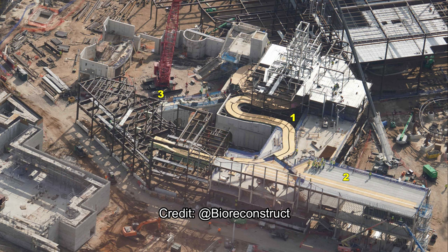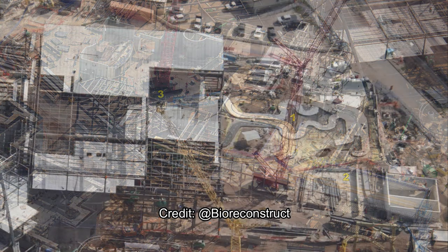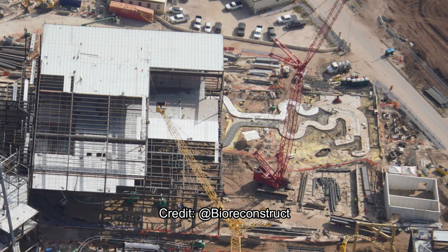The part where number one is will actually be the ending scene. You can kind of see the pyramid starting to take shape to the left of the picture near number three. That is one of two indoor show scenes for the Yoshi attraction — the ending of the ride before you go back into the load station. Number three, where the red tower crane is, is where the entrance to the attraction will be.